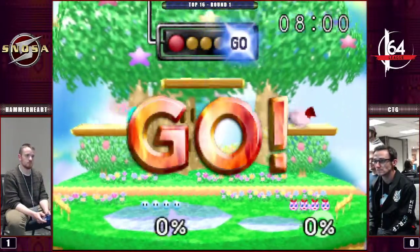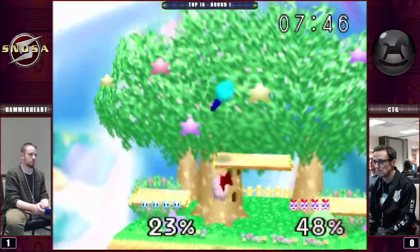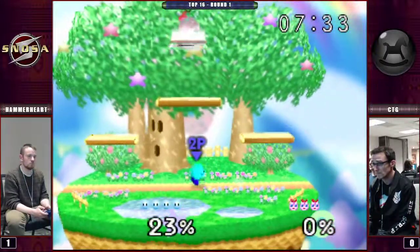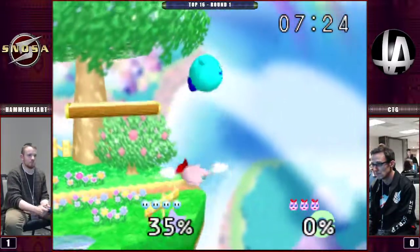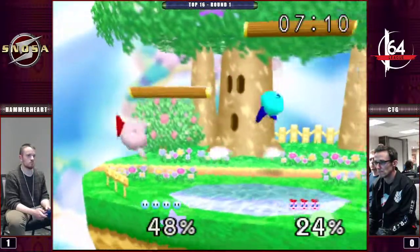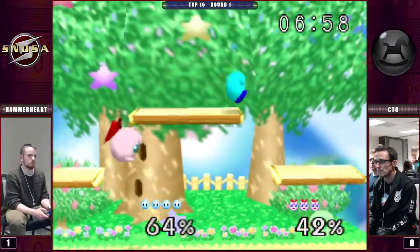All right, here we go. CTG takes to the sky, and Hammerheart follows him, getting above and taking top platform control. That's got to be nerve-wracking for CTG. He tries to take it back, but fails. Hammerheart looking like he's in a commanding lead for the first stock. Let's see if CTG can bring it back. As soon as CTG gets control of the top platform, he likes to drop down and try and press his advantage, trying to corner his opponent at the side of the stage. That's very different from Hammerheart's approach, which is usually to take the top platform and keep it for a little while.